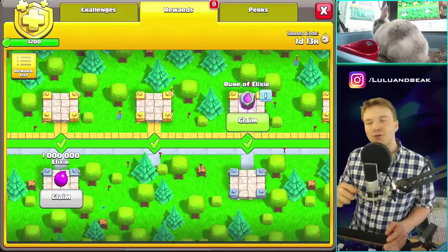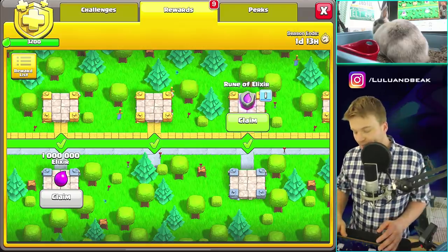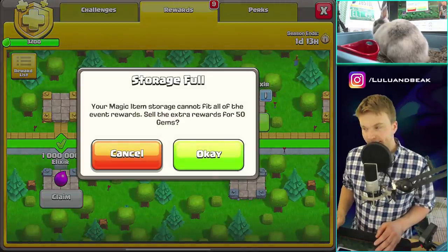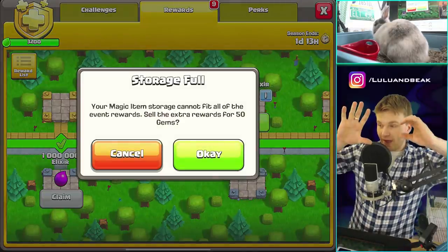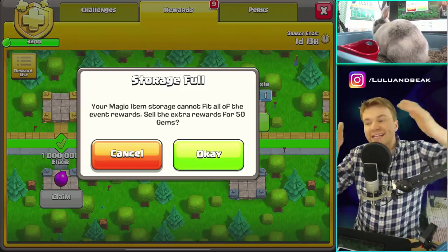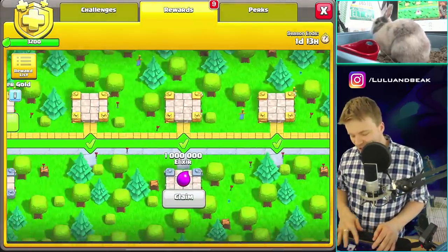I had to sell a bunch of stuff because I didn't have room for it. And when you sell a rune of elixir, look what you get — 5,550. That must be a joke. Why is this not a thousand? They should give you a thousand for this, I don't get it.